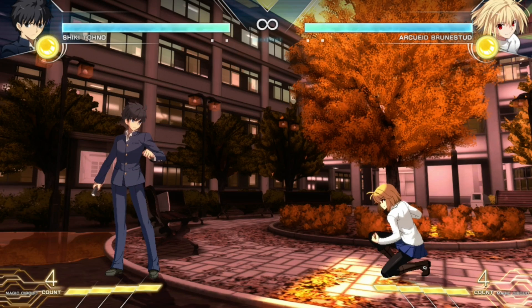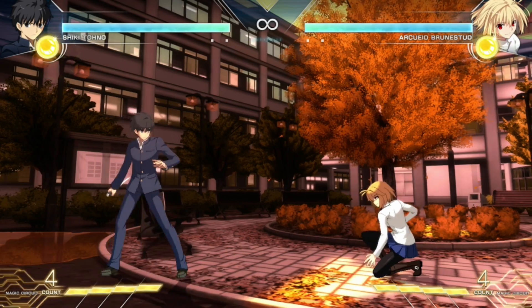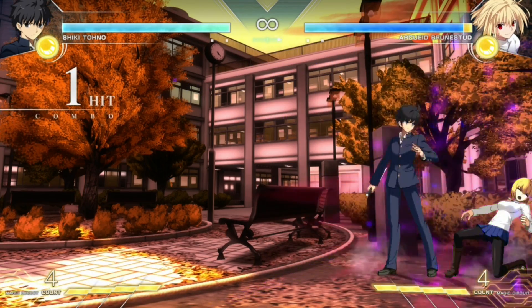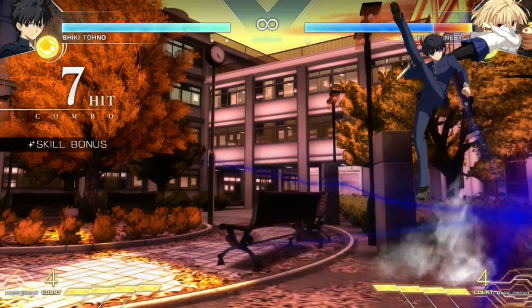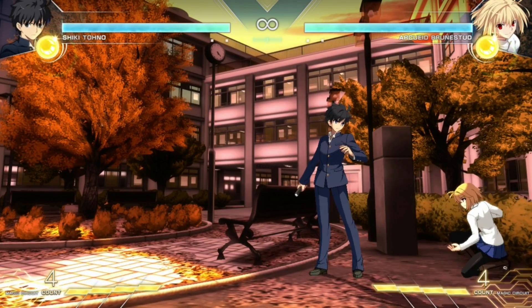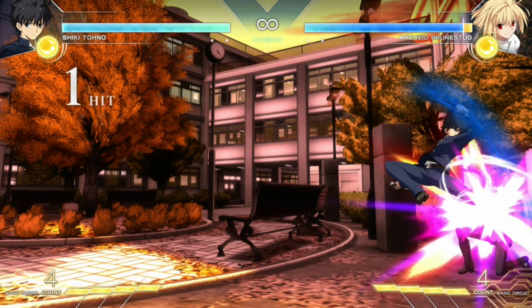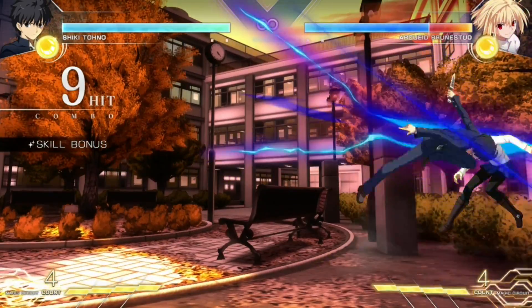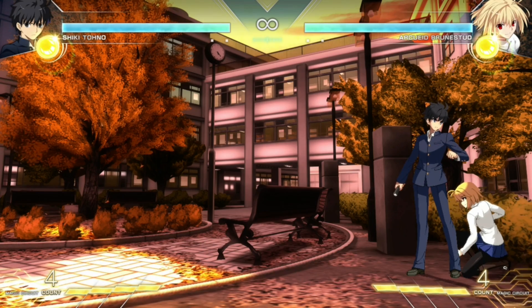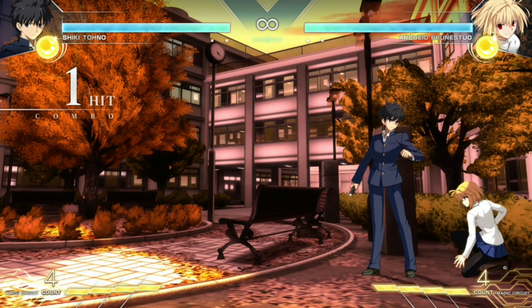The third thing you didn't know is that when you start a combo with an instant air dash, the Hit Stun Decay happens a lot quicker than you'd expect. If we take a combo starting with a normal JC without an instant air dash, you can see what the combo does. Now notice what happens when you put an instant air dash JC in there — the combo just drops because of the extra Hit Stun Decay from starting with an instant air dash JC.